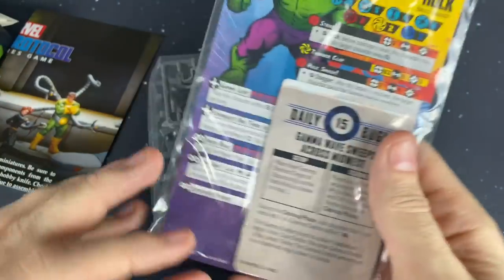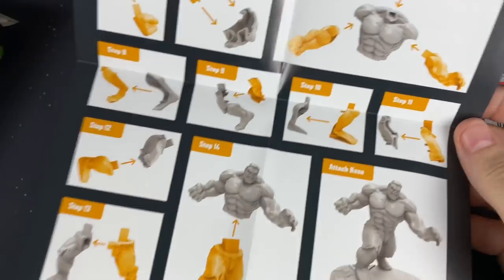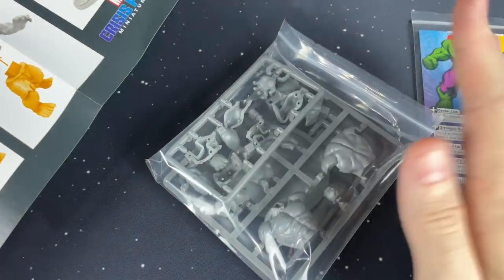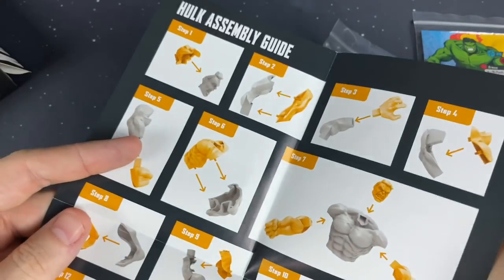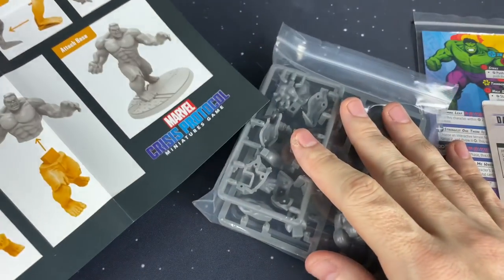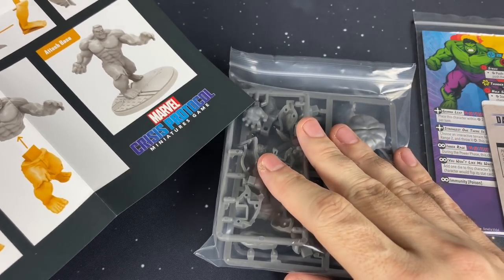We've got some cardboard here, some cards, our sprue, and a little rules insert. We're going to take a look at all of this. We're going to start with the cards, then we'll look at the unit card, the regular cards, then we're going to look at the sprue, and then we're going to put it together so you guys can see how things go together. Hopefully this will be a helpful little guide for assembly.